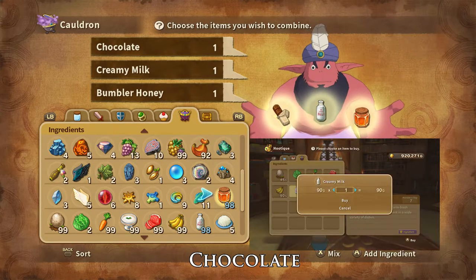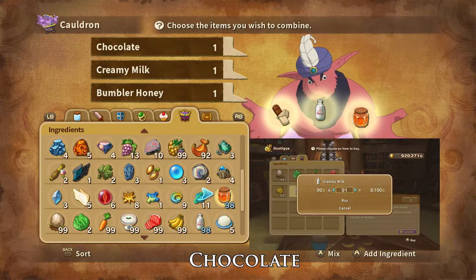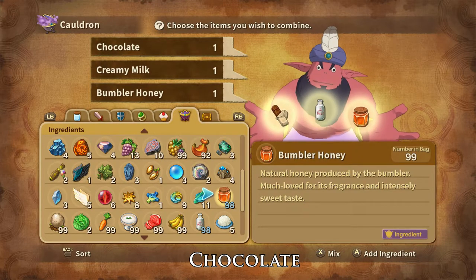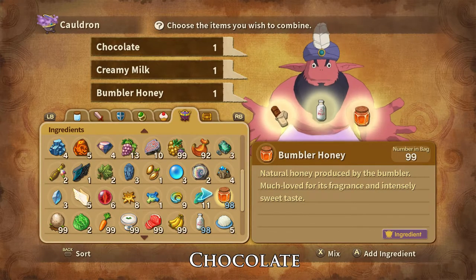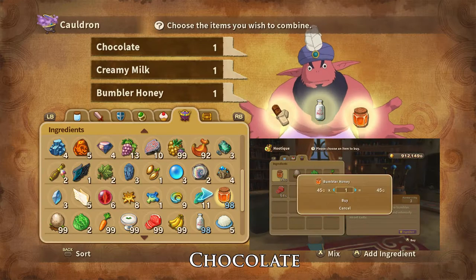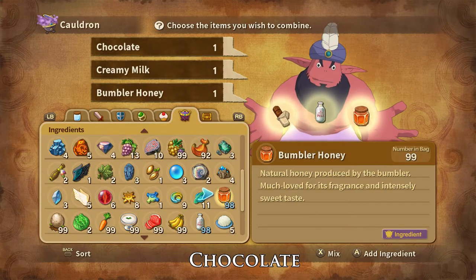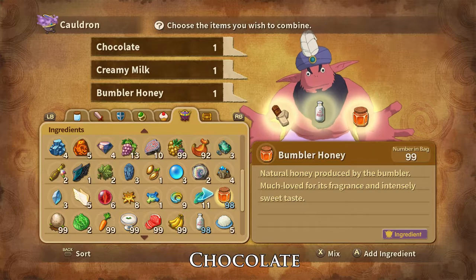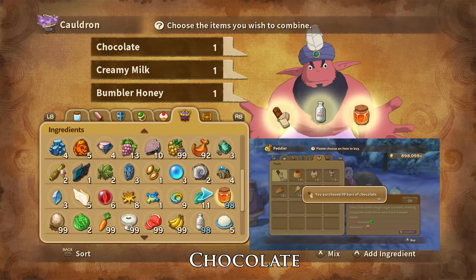You can find creamy milks at the Alma Moon Hutique, or they are dropped by or can be stolen from both Monoliths and Turr Bandits. Bumbler Honey can be bought at the Ding Dong Dell Hutique and can be dropped by or stolen from worker bumblers and soldier bumblers. Chocolates can be bought at any hutique, shop or peddler.